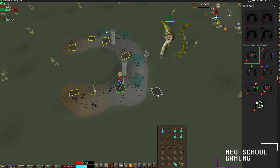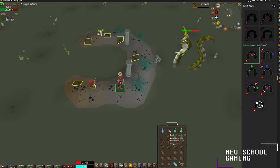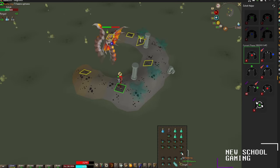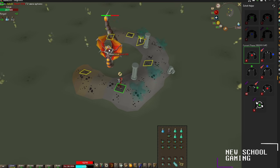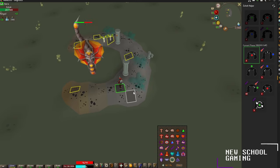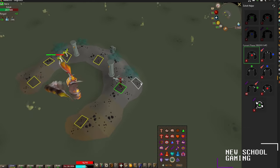Just keep damaging him as we go. Our next phase will be a melee phase, so it's a good time to start eating and get your health back up, maintaining as much damage as possible during the acid spitting phase and magic phases. Now we're on the melee phase — go ahead and turn off protect from ranged.